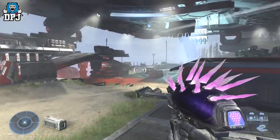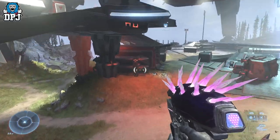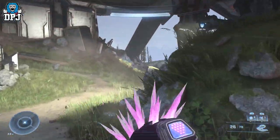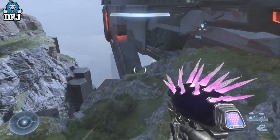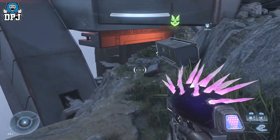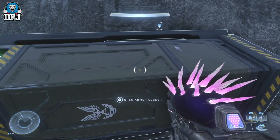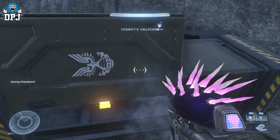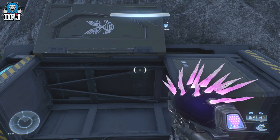Next up, we have the multiplayer armor piece cosmetic. Come out of the room where the audio log is, come back on yourself and head over towards the cliff edge. Run underneath this part here, come around right to the edge of the cliff — be careful not to throw yourself off — and there it is. Pretty straightforward: grab that armor locker and you're good to go.